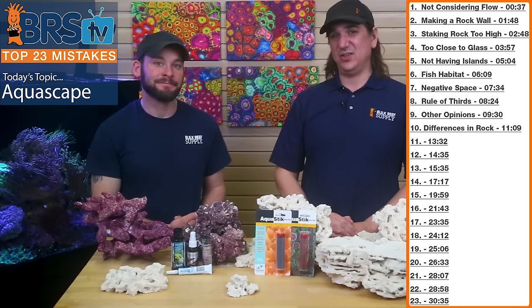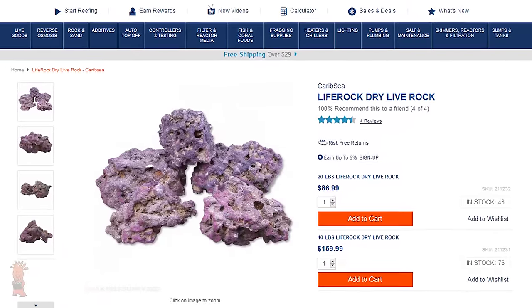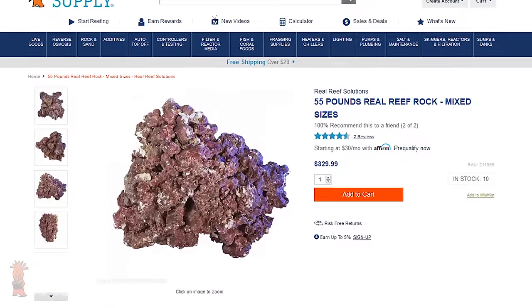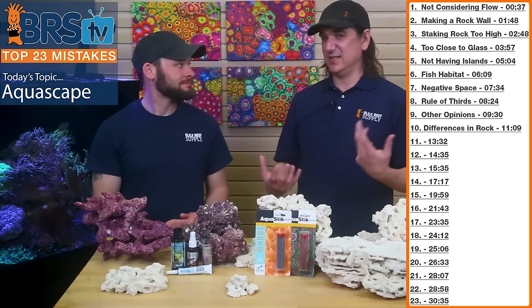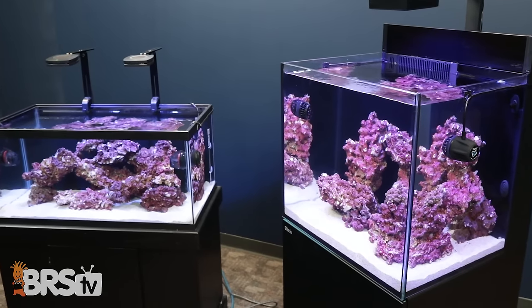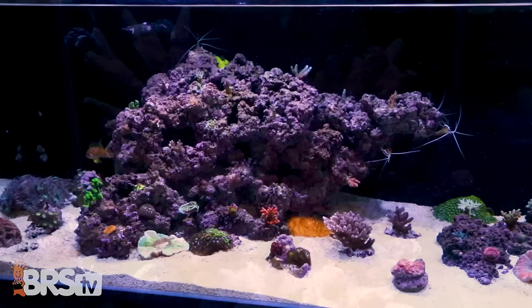Other rock options include CaribSea Life Rock, which is very similar to Marco rock but painted or dyed purple — if you want purple rock from day one and are willing to pay a bit more. Real Reef is a man-made rock never mined from the ground, but soaked in ocean water for a couple of months so it develops bacteria and biofilm. Both tanks in the Five Minute Guide series were built with Real Reef rock, and they also offer branch rock for different looks.